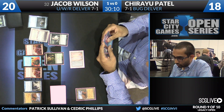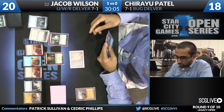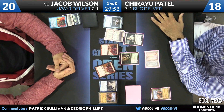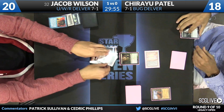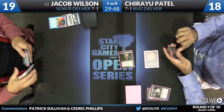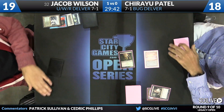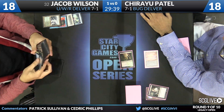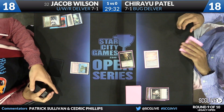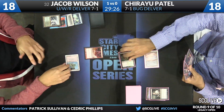Patel has a Ponder, a Brainstorm, and a Liliana of the Veil to work with. He has two cards here that allow him to answer Force of Will and Delver of Secrets — he's going to take the Force of Will, which is Wilson's only defense against spells right now. If Patel is trying to set up Liliana, that makes the most sense. Deathrite Shaman is coming into the red zone. Wilson draws a Polluted Delta — there's the red source he already knew about from his Ponder. That forgotten fourth power of Deathrite Shaman: attacking for one.